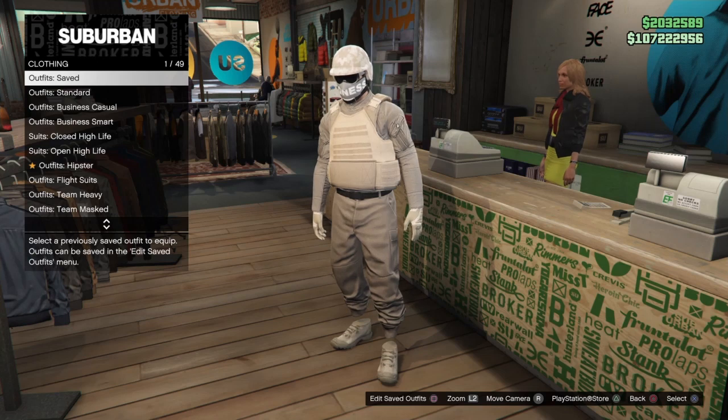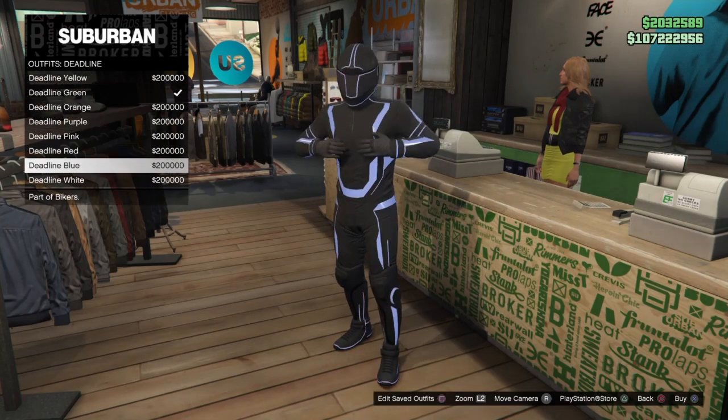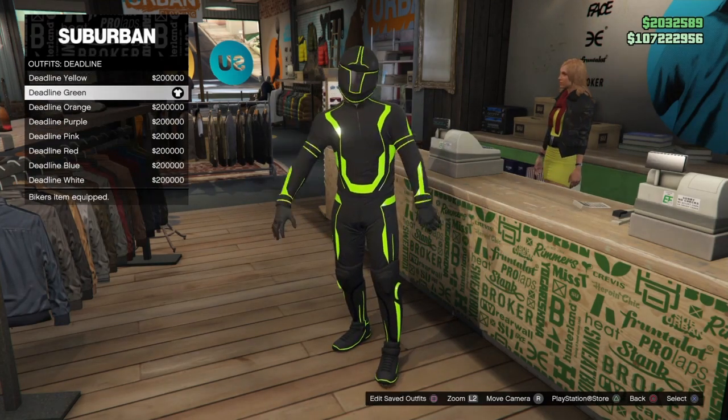So we're going to go to any clothing store — it does not matter where — and we're going to make our way down to the Deadline outfits. You can choose whichever color you would like, but I'm going to go with green because that's what I already have.